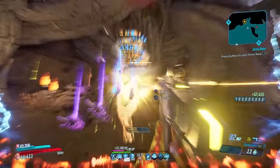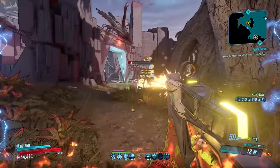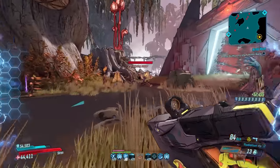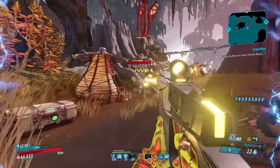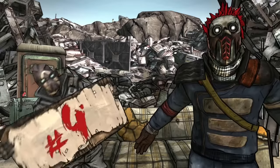This gun lends itself beautifully to Moze and Amara, but it's also enjoyable on Flak and Zane as a change of pace. The Beacon drops from Jabbermogwai in Blood Sun Canyon in DLC 3, the Bounty of Blood, at a very solid 33% drop rate.